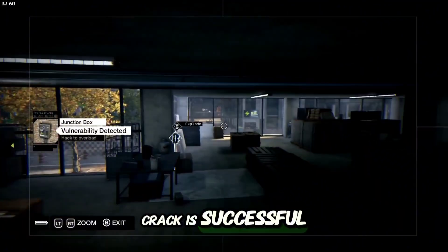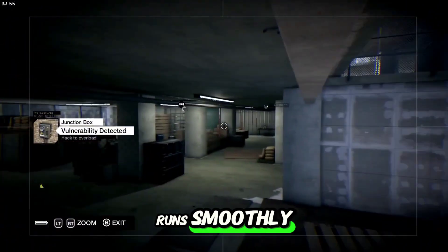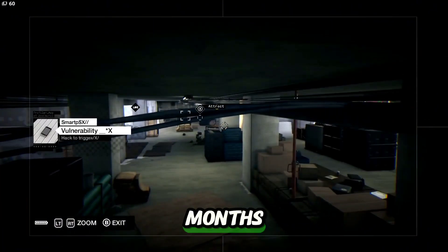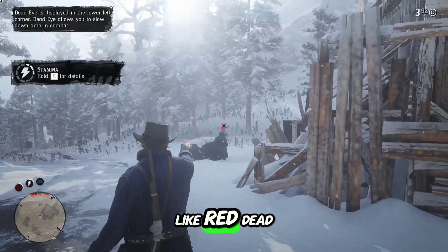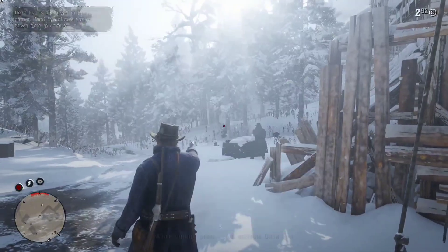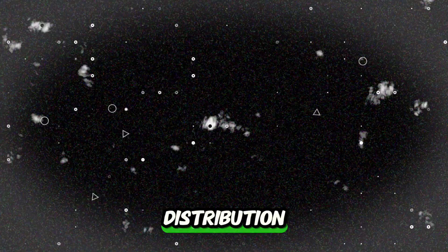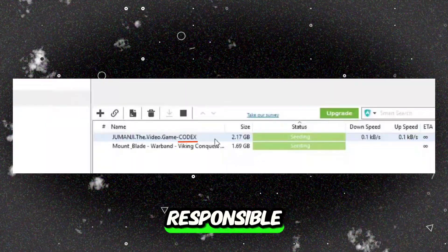Even when a crack is successful, there's still the issue of testing. Crackers need to ensure the game runs smoothly after their modifications. Any bugs or glitches might require them to go back and tweak their code, which can take weeks or even months. This is why games with strong DRM, like Red Dead Redemption 2, often remain uncracked for long periods after release. Once the DRM is bypassed, crackers test the game thoroughly and package the cracked version for distribution — often on torrent sites, tagged with the names of cracking groups like Codex.